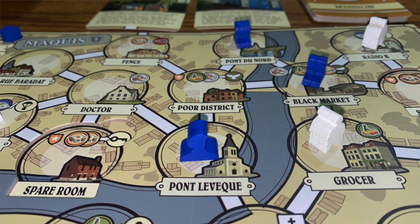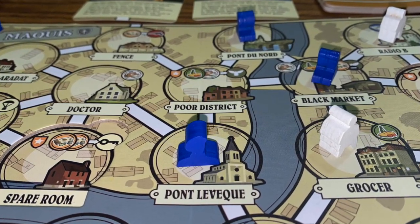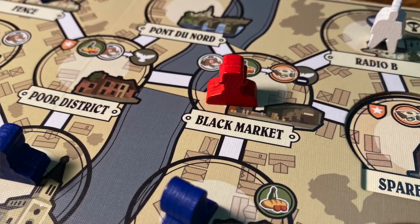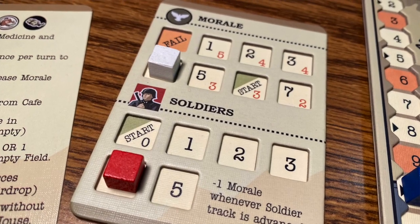You have a small card-sized board with the morale tracker and the German soldier tracker on it. Essentially, you have two kinds of enemies. You have the French milice, the French police force working for the German authorities, represented by blue meeples. Then you also have the red meeples that represent the German soldiers. After you familiarize yourself with the missions, every round you check your morale to see how many enemies you're going to put out.